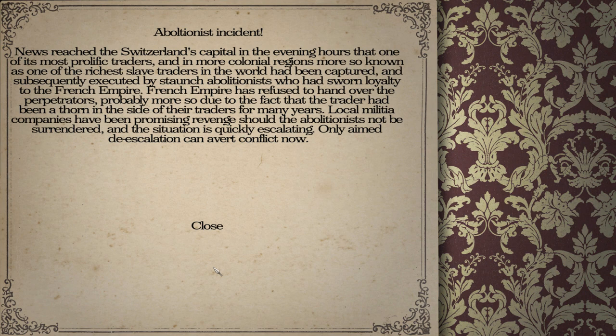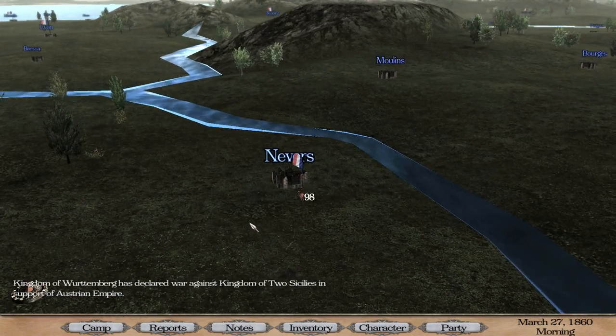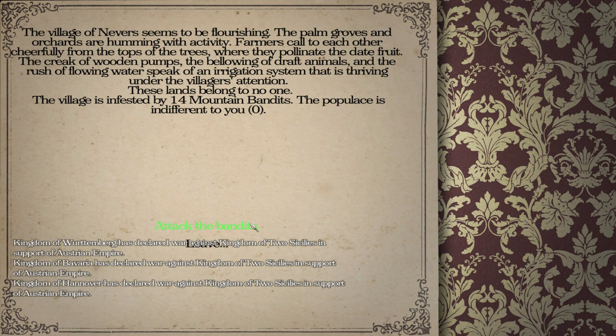We have another super famous slave trader incident. This time around the abolitionists are French, so Switzerland has basically a claim to go to war against us. I guess I'll try to de-escalate it, because I'm trying to escalate with Belgium. So I'm going to try to send someone to improve the relationship with the Swiss and avoid warfare there.